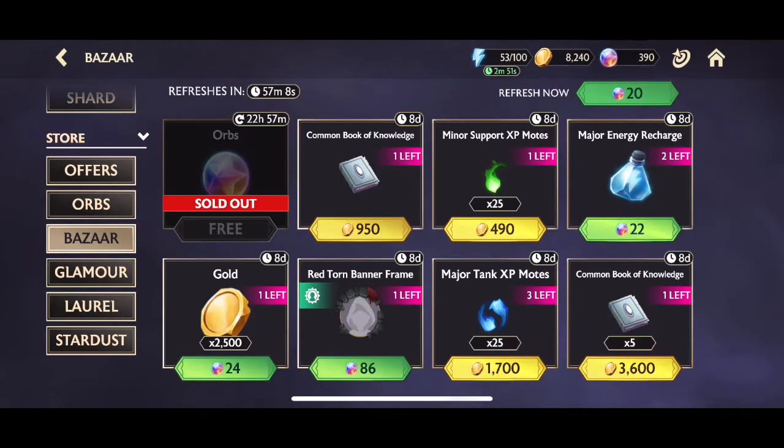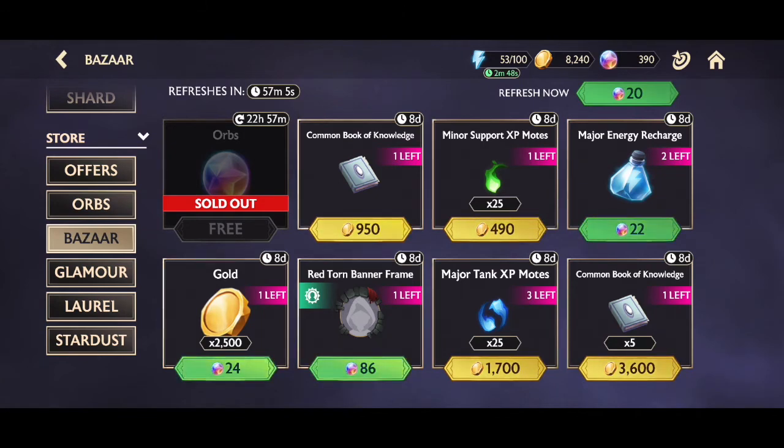There are also books in the Bazaar store — you can see Common Books of Knowledge available for gold. Make sure you keep an eye on the store as well since it resets every two hours.